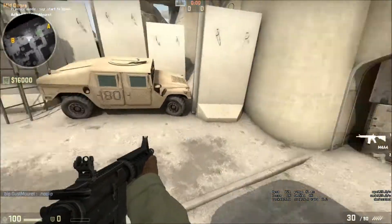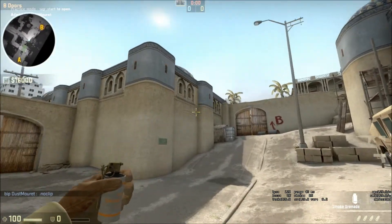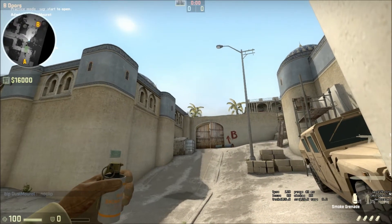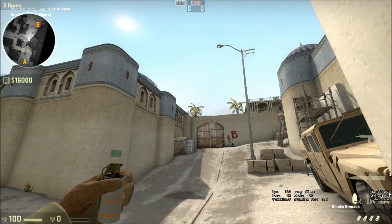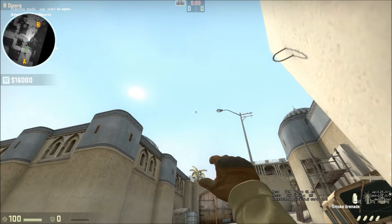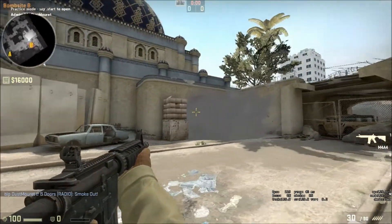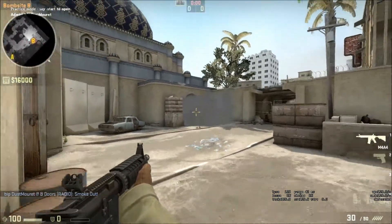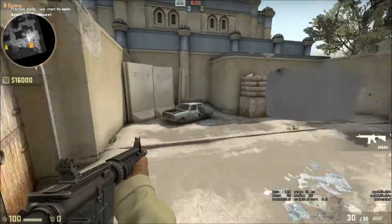Next I'll show stuff from the CT side, starting with B. Whether it's at the start of the round or a retake, you can smoke off the tunnels entrance. Get in this corner, aim your crosshair on the middle of the palm tree, and line it up with the light. This smoke lands at the tunnels entrance and helps block off people doing a B tunnels rush. On a retake it can also eliminate a player inside tunnels trying to hold the site post-plant.